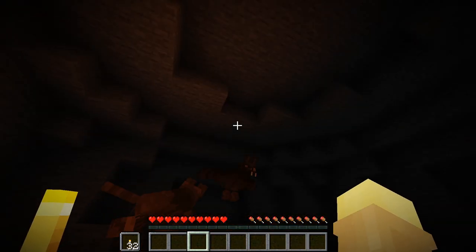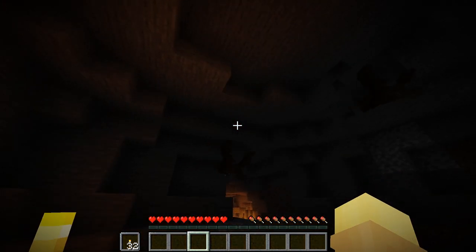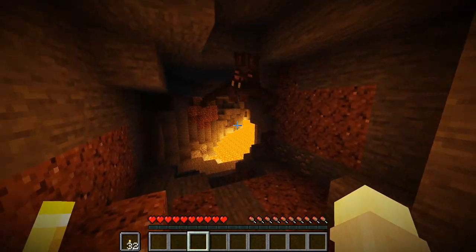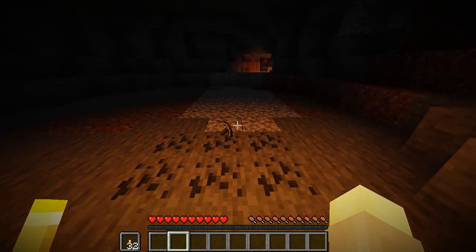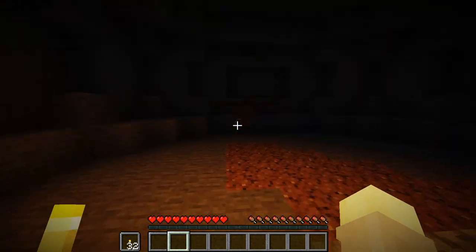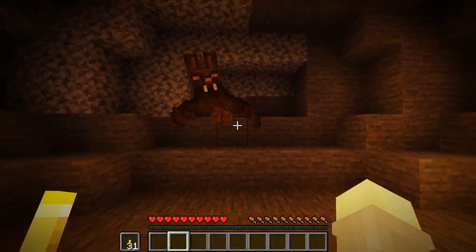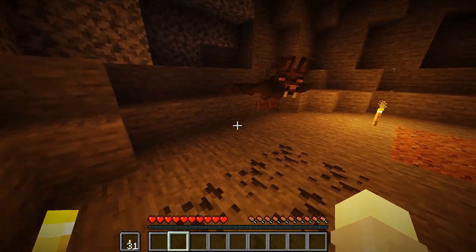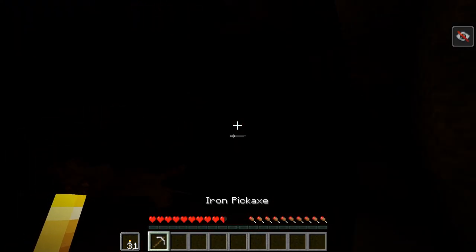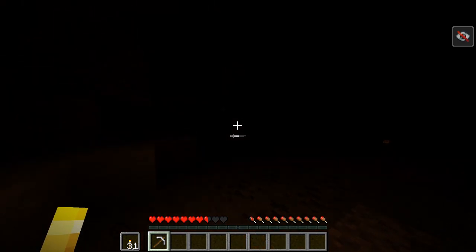Next up, we have Dire Bats. This mod adds a type of bat that spawns in caves, but they can also spawn on the surface during a full moon. These bats are neutral in nature, but they will become hostile if exposed to any kind of light source. If they see any item on the ground, they will go and pick it up and run away — the only way to get the item back is to make them hostile. Be careful, as their attacks have a chance to inflict blindness for 5 seconds. But if you defeat them, they drop a Dire Bat Fang which can be used to craft arrows that inflict blindness. It's a simple mod that makes exploration a little bit more fun.